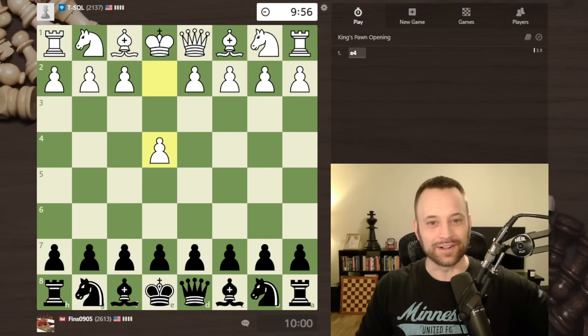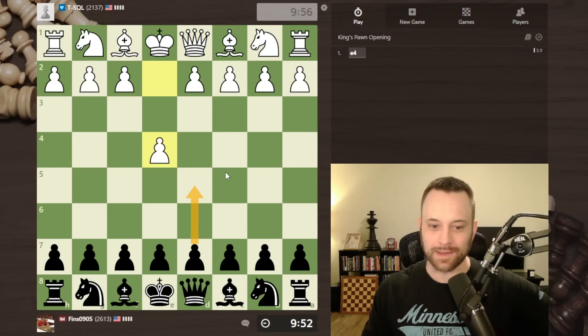Hey guys, this is John. It's been a little while. This is a climbing the rating ladder video. I'm playing against tsql, rated 2137. They open with e4 — I'm tempted to play a Scandinavian but I'm going to go Sicilian.